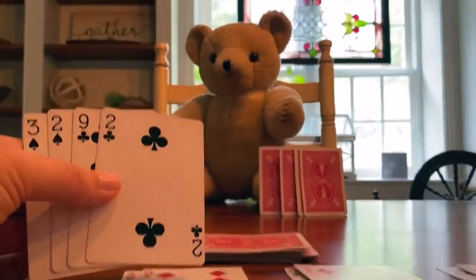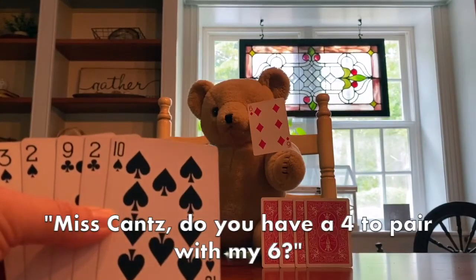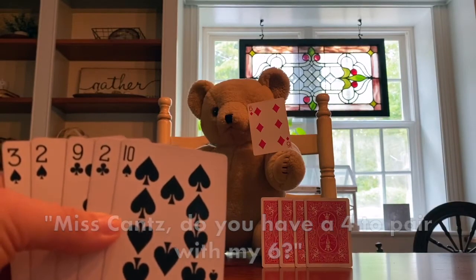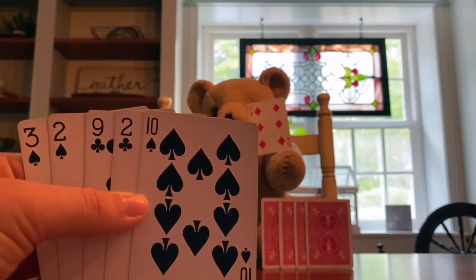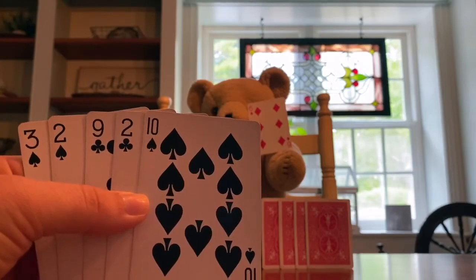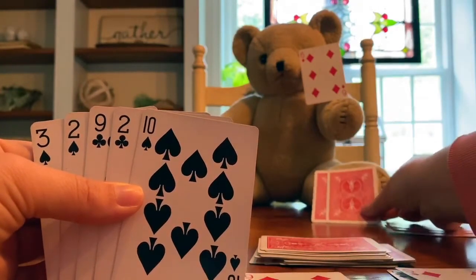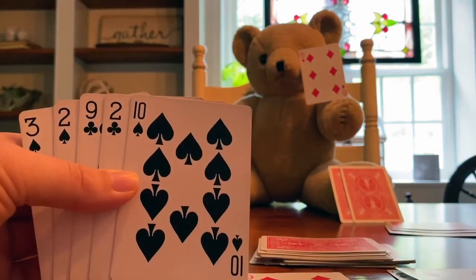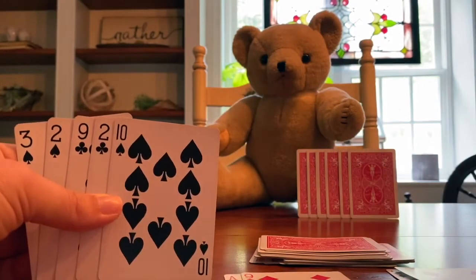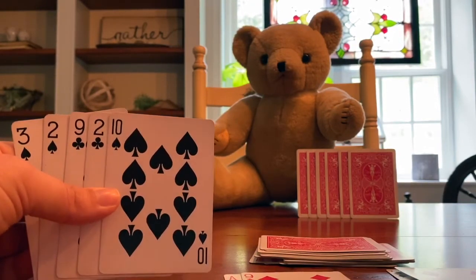Now it's Teddy's turn to ask a question. He asked me, Miss Kance, do you have a 4 to pair with my 6? Look at my cards — it doesn't look like I do. So I'm going to say, no, I don't have a 4, Teddy. Go fish. So he gets to take a card from the deck and add it to his. Now he's going to check to see if he has any pairs to make 10. Teddy did not pick up a 4, so he didn't have a pair to put down in front of him.